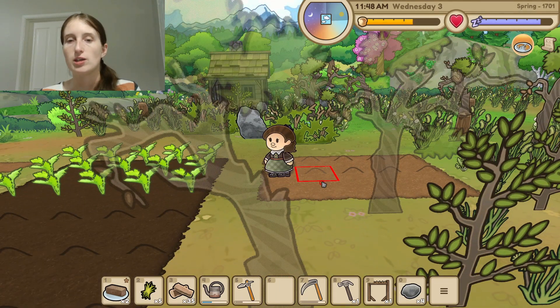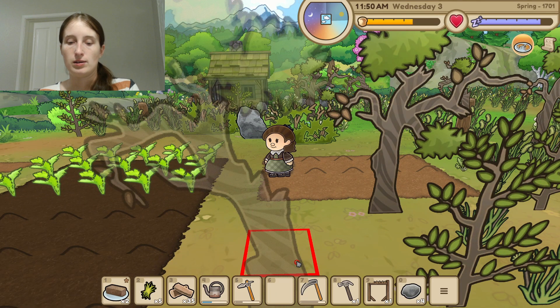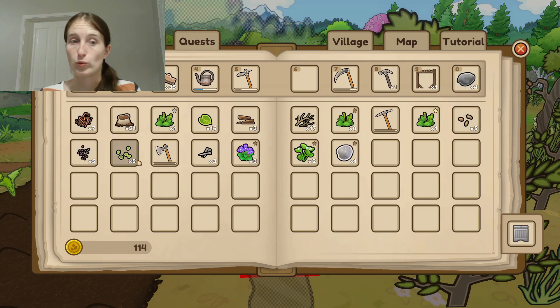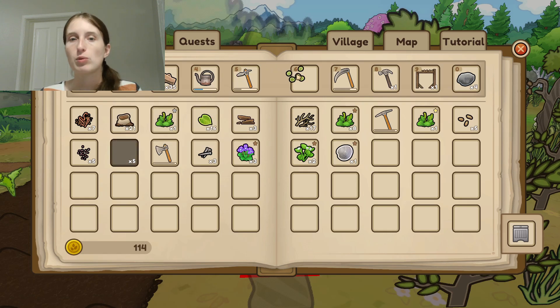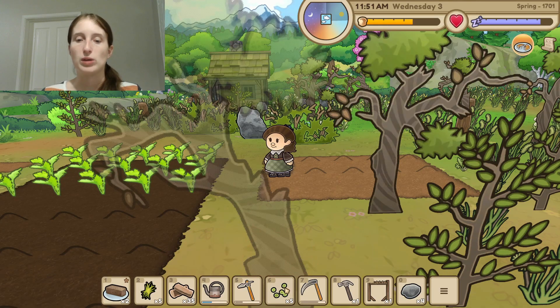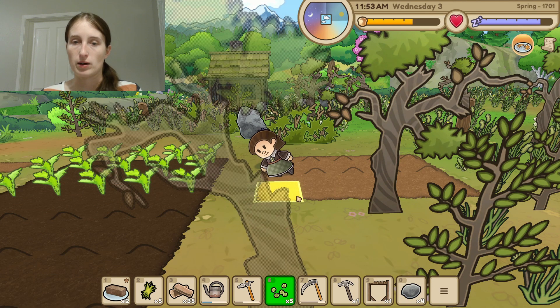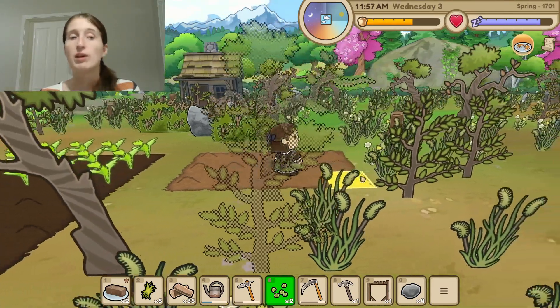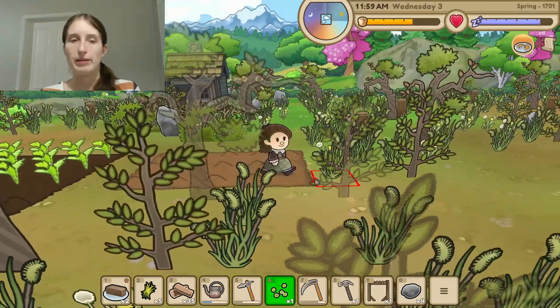We might actually have time to finish this. Do we have a fiber? We do. Do we want turnips, potatoes, or pea seeds? I think we want pea seeds — I don't think we have those planted yet, although I don't remember what we have over there. I think we have potatoes over there already.